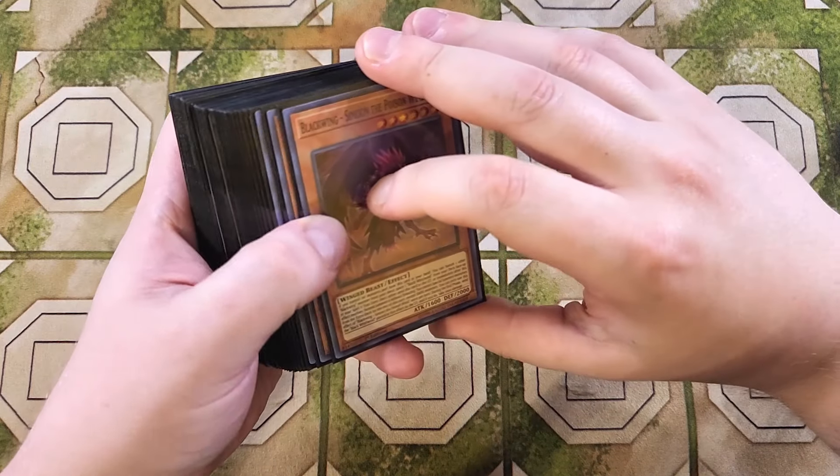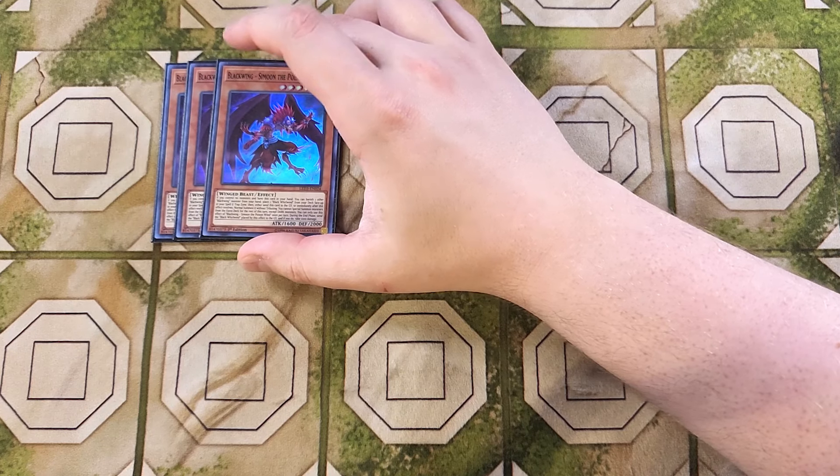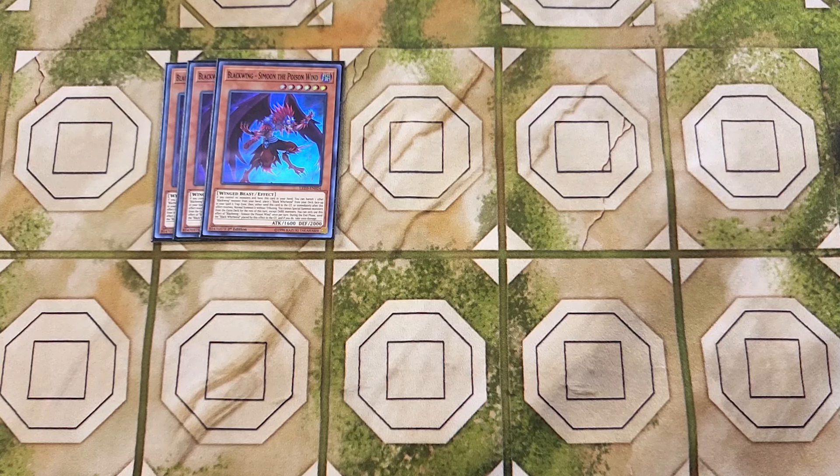So first off, we're going to be playing three copies of Simu. Simu is one of the most powerful cards in the entire deck because it instantly gets you to Black Whirlwind. If you control no monsters and have this card in your hand, you can Normal Summon a Blackwing monster from your hand to place Black Whirlwind from your deck face up in your spell and trap card zone, meaning your opponent cannot Ash Blossom this card. This card also has the ability to send itself to the grave or Normal Summon to your side of the field without tributing, and that does not take up your Normal Summon for the turn.